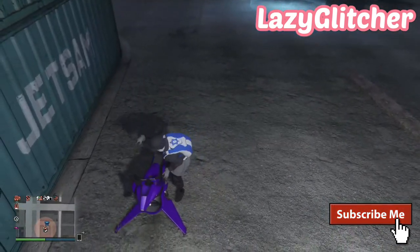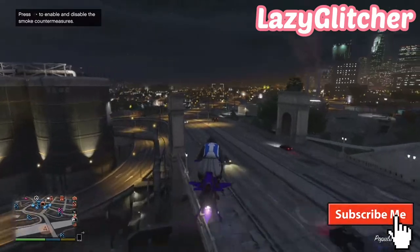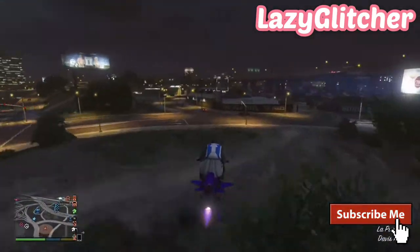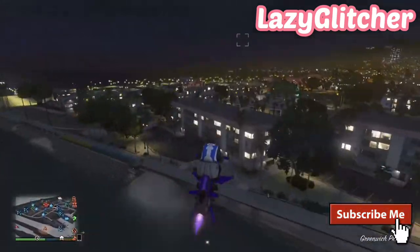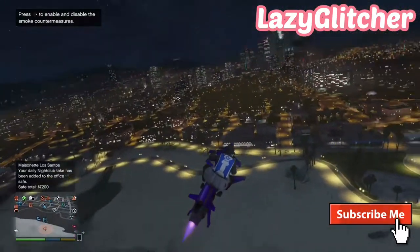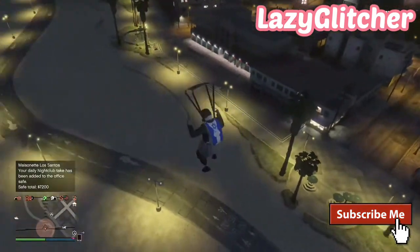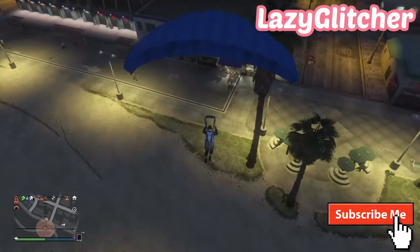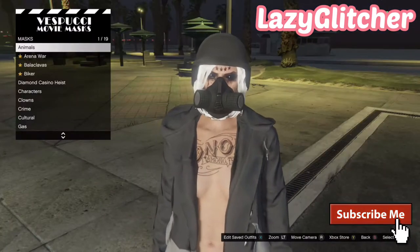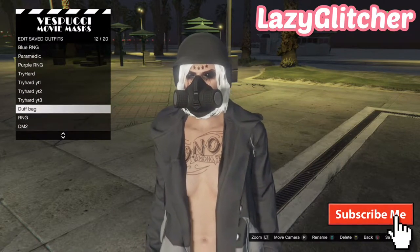Once you have done this, we are nearly at the end. Make your way over to the mast store at the beach. Once you are at the mast store, gain a bit of height, line yourself up with the mast store, and jump off your oppressor or buzzard. Get as close as you can to the stands. As soon as you land, spam right on the d-pad. If your character is in the shop without the parachute, this is correct.